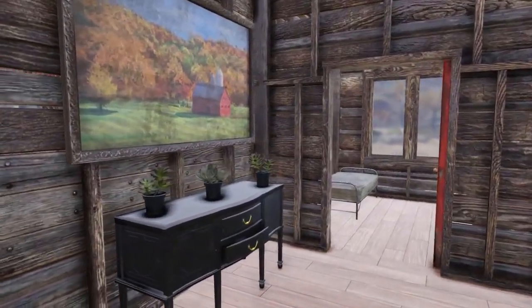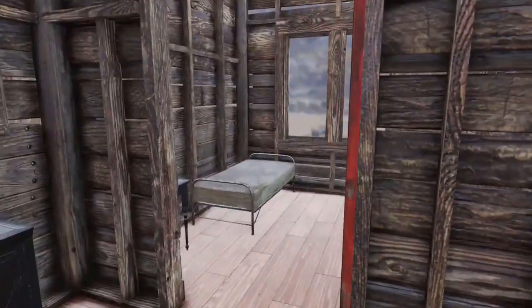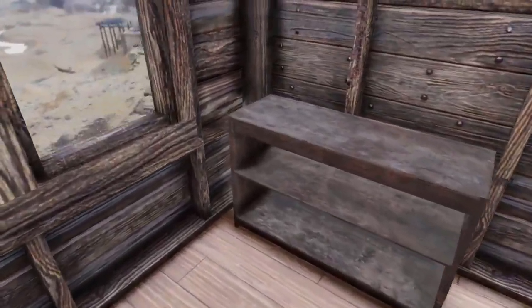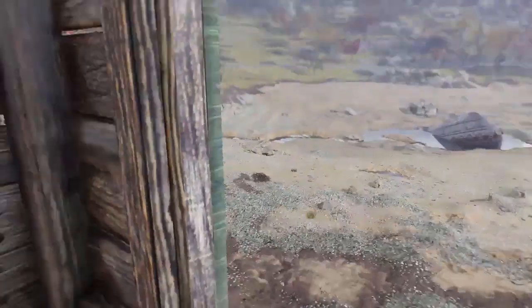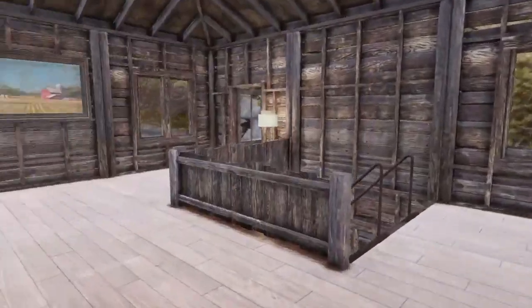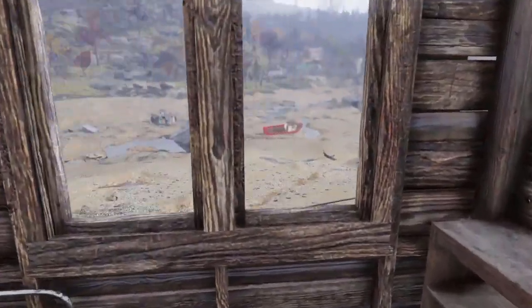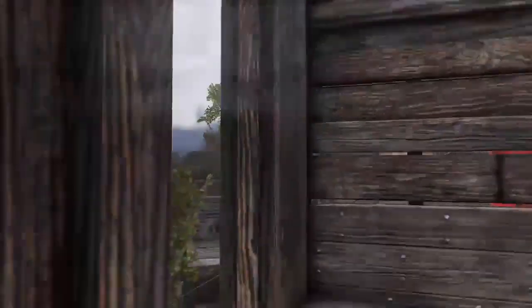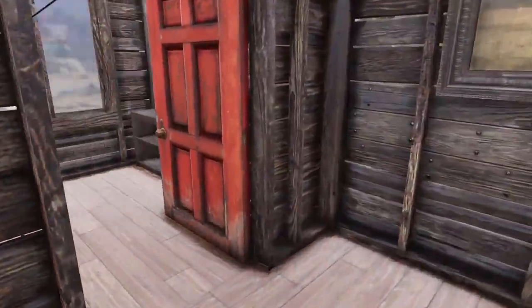The rooms themselves are pretty bare. The room itself is just a bed, a sidestand with a plant on it, and a shelf. There's no way of putting down junk decorations, which is something people want and I'd really want as well. I love the shutters though — it's a really Western kind of style theme. All the rooms are the same; the only thing that changes is the plant. Junk decorations is something I'd love because I've got a lot of good junk — like Nuka-Colas — that I could put down and really make this thing awesome.